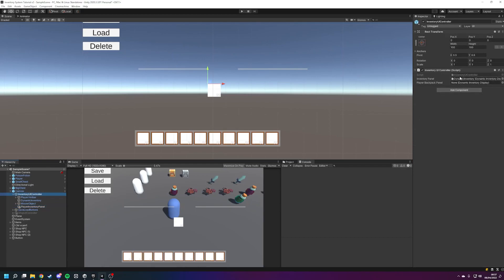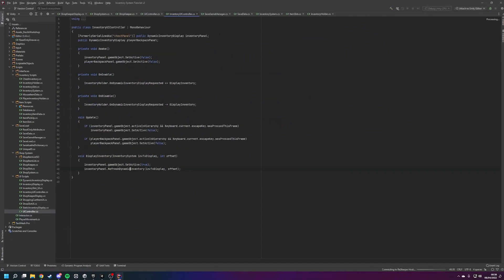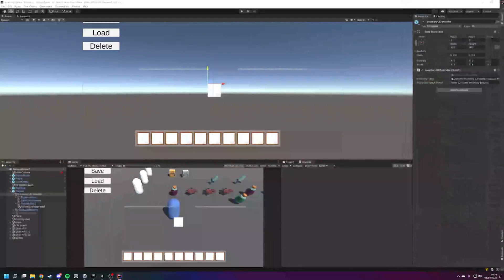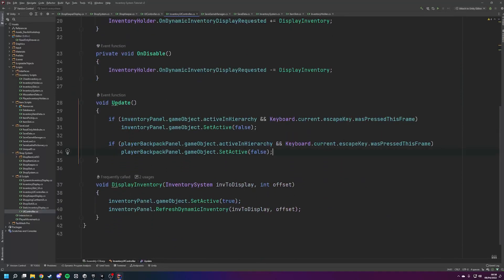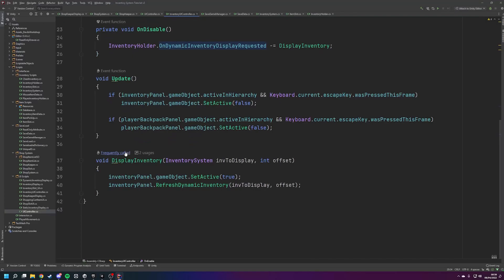I'm going to go over to our inventory UI controller - it seems I started to set up this player backpack panel at some point. No biggie if I cover it in a later video, just skip past that bit. We've got a public dynamic inventory display called 'player backpack panel' on our inventory UI controller. Let's drag our player inventory panel over to the player backpack panel slot. In Update we've got: if Escape was pressed and the player backpack panel is open, close it. And here we've got our inventory holder's on dynamic inventory display requested, which is opening up both the chest panel and the player panel.